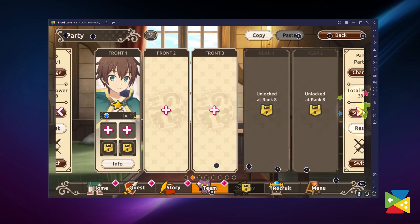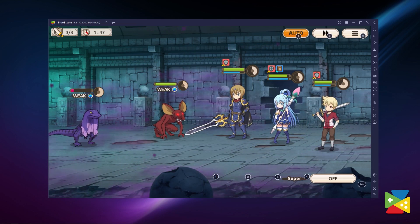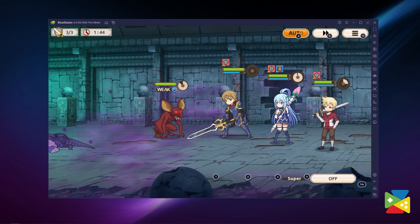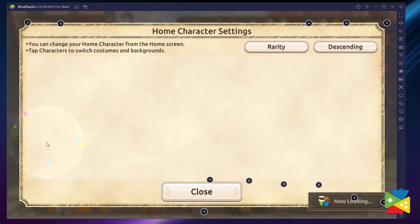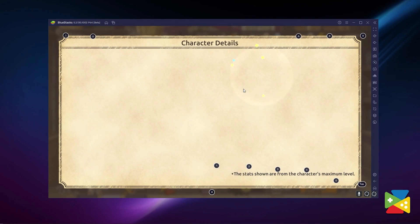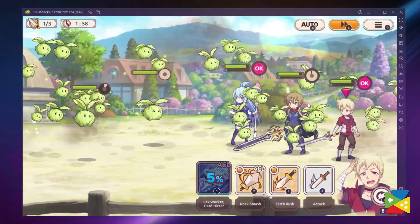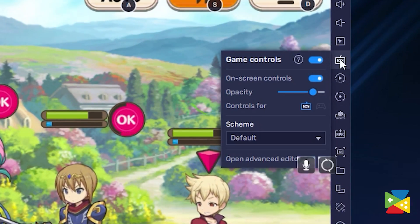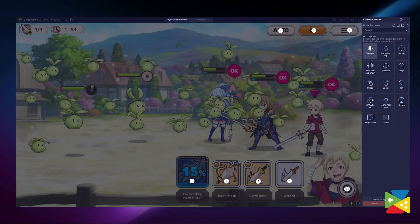Konosuba Fantastic Days is a turn-based combat RPG that requires multiple clicks to navigate different menus and screens. Thankfully, you can use the BlueStacks key mapping tool not only to emulate real mobile touch controls, but also to customize keys for different actions in the game. For example, you can press H to open the character menu and save a lot of time instead of manually clicking the icon every time. To access the key mapping tool, just click on the keyboard icon on the side panel, where you can preview and customize your whole control scheme.